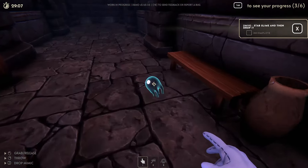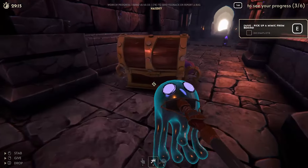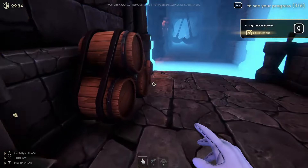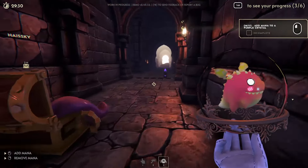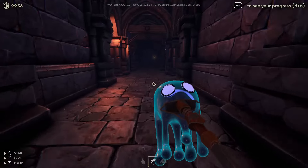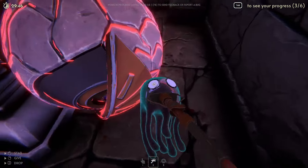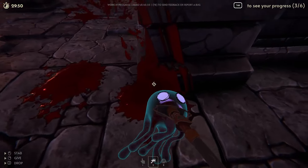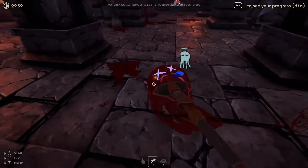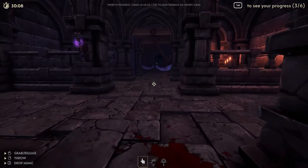I left him way over here. Look how cute he is. Pick up a mimic from behind — I already kind of did that. Open the mimic — there you go. Drop the mimic. Scan blood. Equip mana — there you go. Add mana to the purple crystal. Remove mana from the purple crystal — there you go. I'm almost done, man. We're getting really close. He's dead.